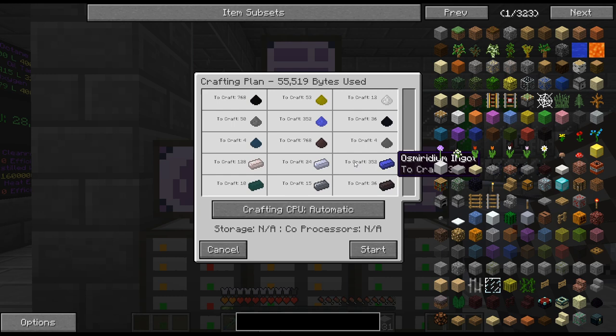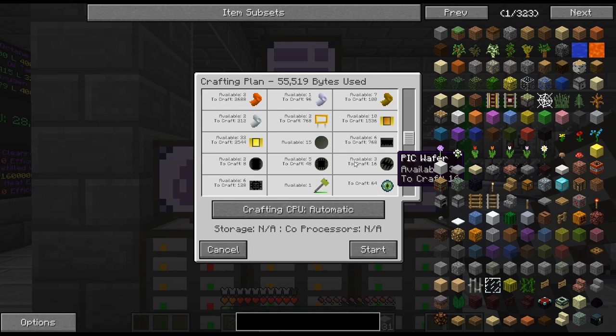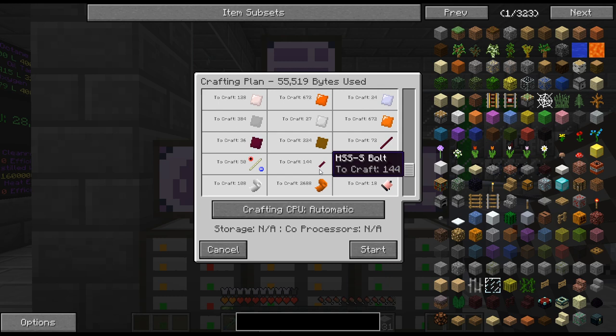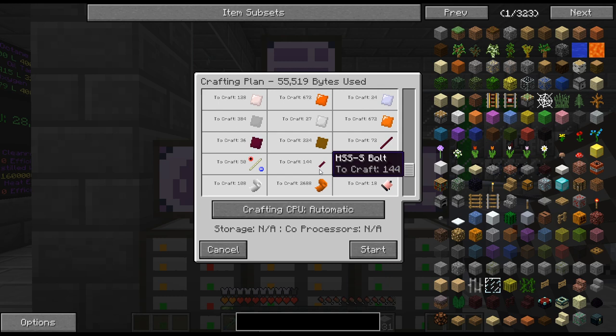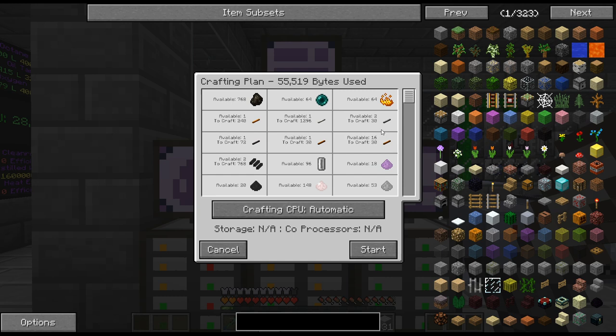What else am I... 16 energy hatches? Probably for the superconducting coils. Is that superconducting wires, I'm assuming? Yeah, so there we go. I need more superconducting wires.